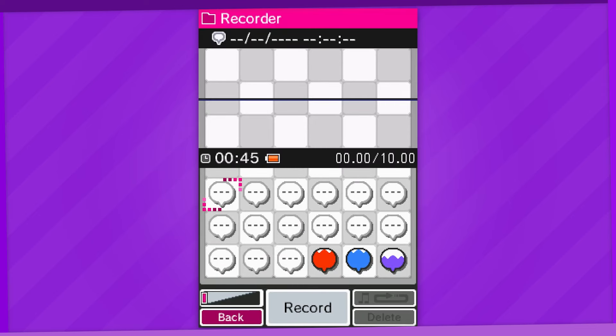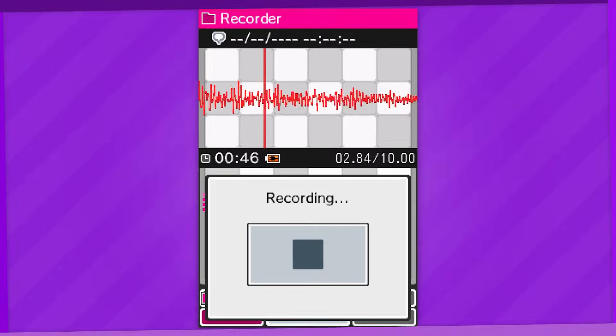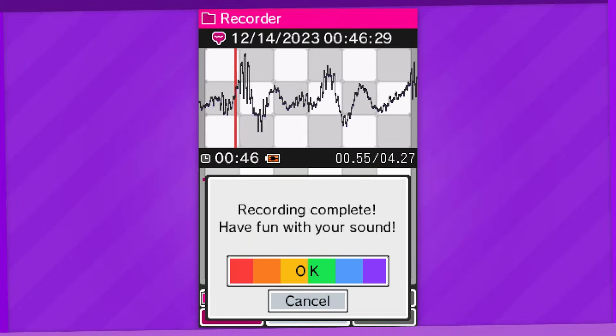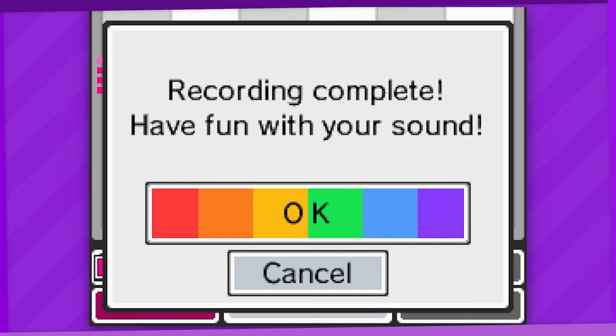First of all, there's the regular voice recording option, which sounds exactly like what it is. You hit the record button, say something completely stupid within the maximum of 10 seconds, then pick one of the colors in the okay button to save it as a speech bubble of that color.